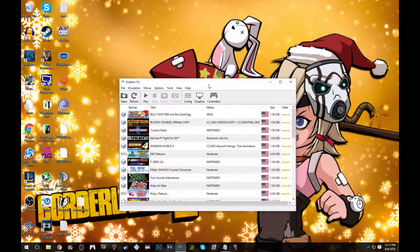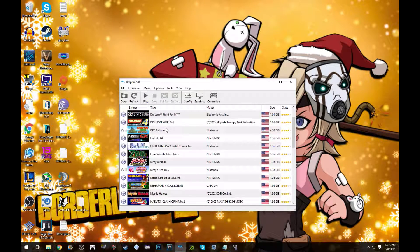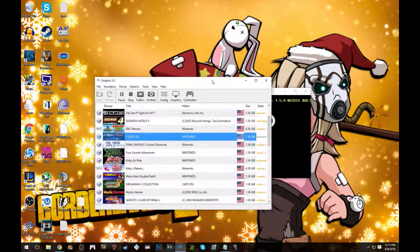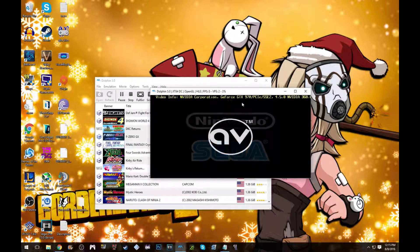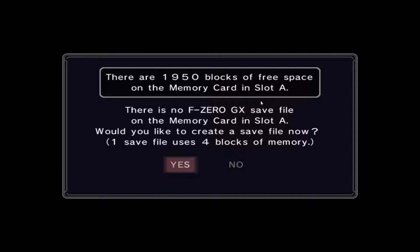I guess I'll show a game. Let's see — F-Zero, I haven't touched this yet, haven't played it yet. When you have it on OpenGL, it'll show which graphics card you have — it didn't do that before I switched to OpenGL.